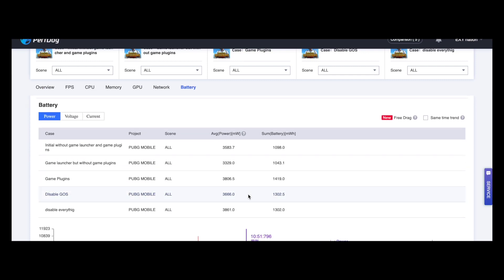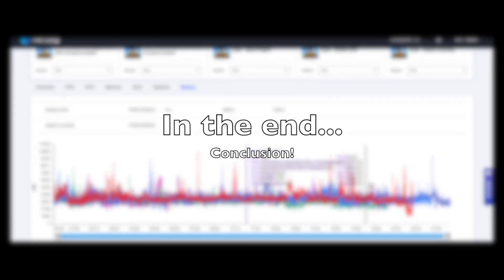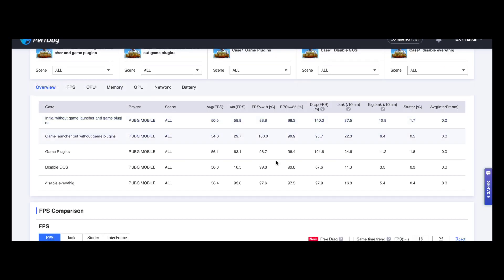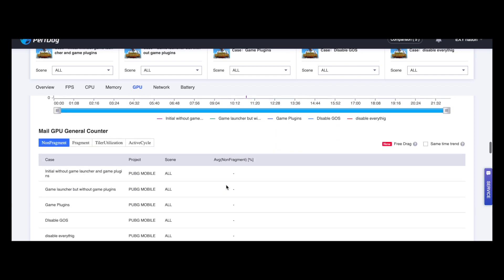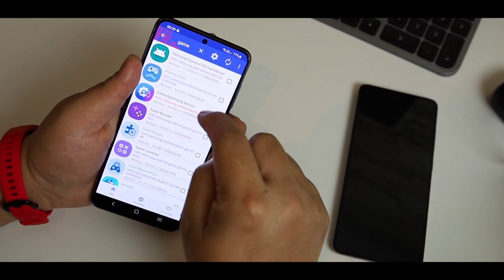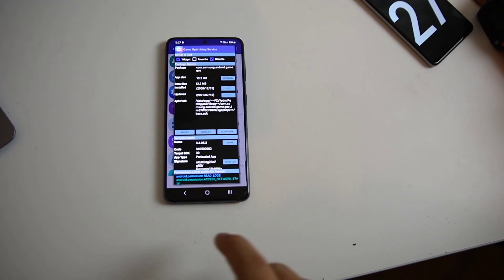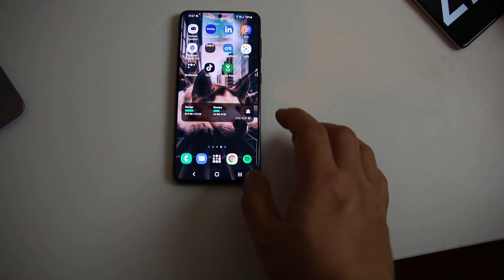Battery consumption is also almost similar across setups. In conclusion, Game Optimizing Service actually limits CPU usage — I can't check GPU usage yet, so I can't say anything about that right now. For the best result on a Samsung device, disable GOS and enable all gaming system features for really smooth gaming. I hope this video helps you out. If it does, make sure to like and subscribe. If you have any concerns, leave them in the comments. See you soon.